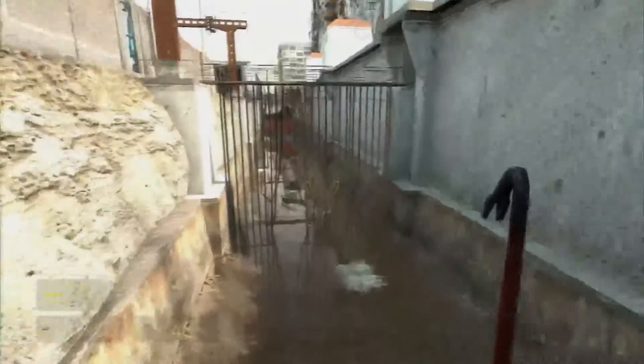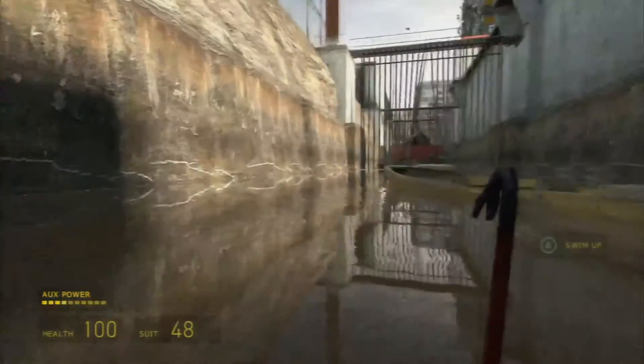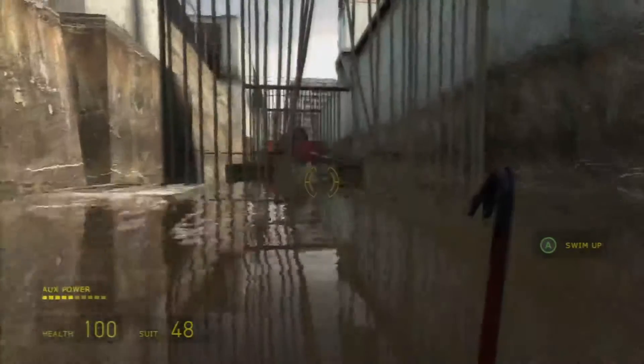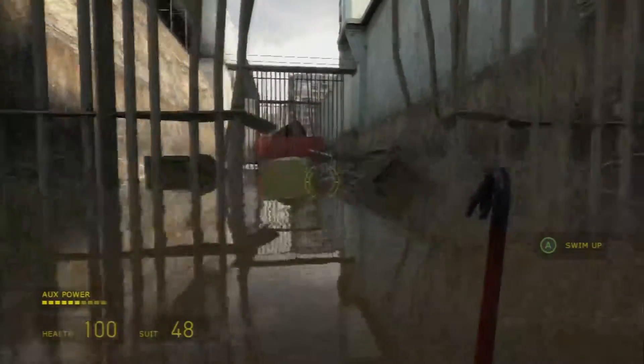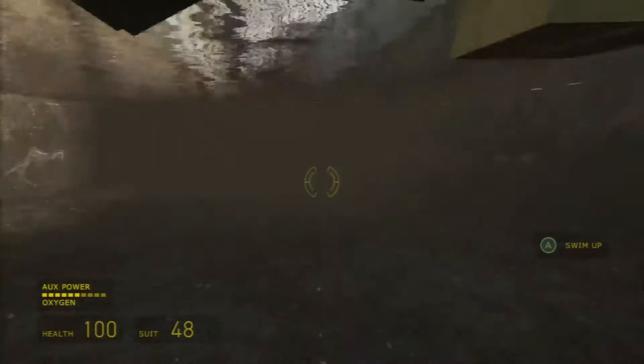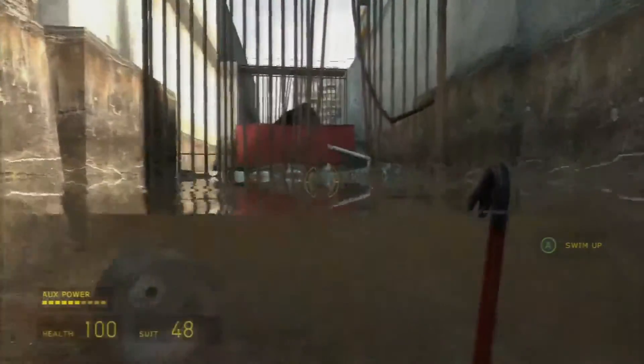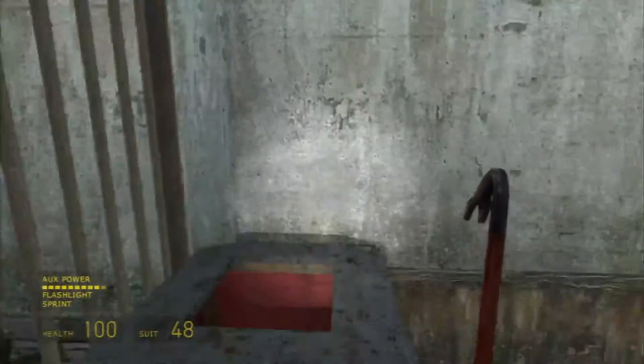And into the water. Now in this game your auxiliary power is split between oxygen when you're underwater, sprinting when you're on land, and also the flashlight. It isn't until Episode 2 where they redesign it, because usually the only one you really need to use is the flashlight, unless you're trying to dodge enemies and need sprint. It becomes really annoying if you have to use both, because it depletes the bar very quickly.